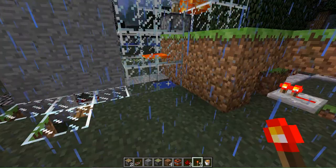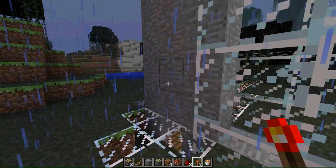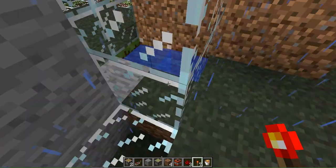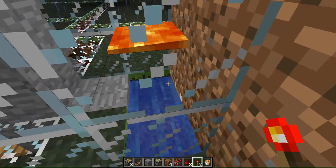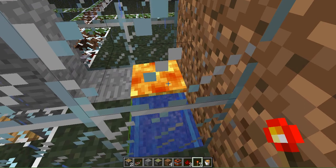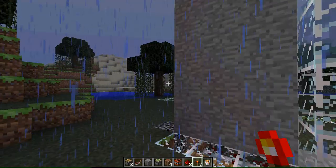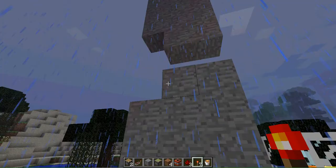It's pretty basic actually. The lava will hit the water just a little bit, make a smoothstone basically, and it will start reconstructing the wall.